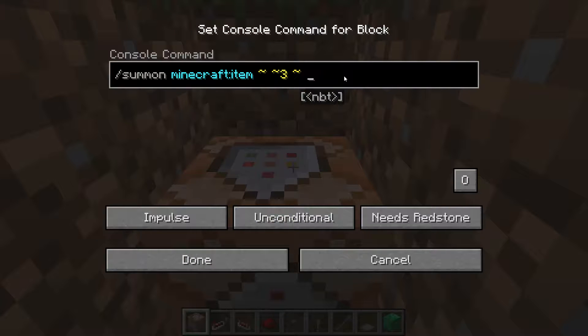Then type in two curly brackets, closing and opening. Type in item, colon, another set of curly brackets, and then type in id, equals, and you want quotation marks, minecraft, colon, iron, ingot, like so.